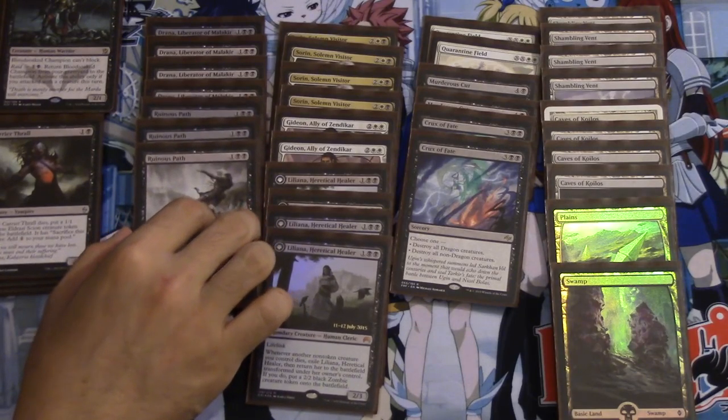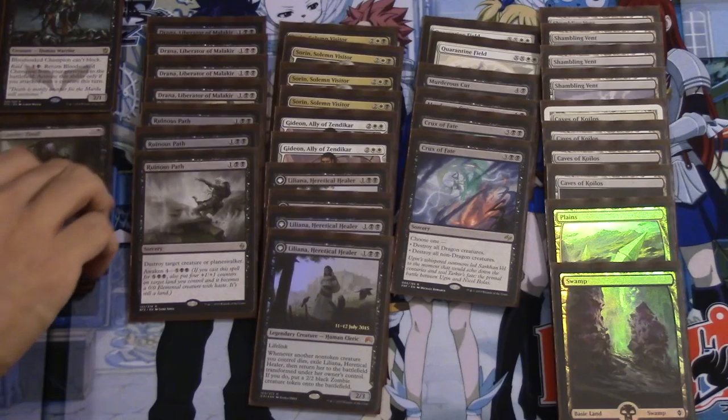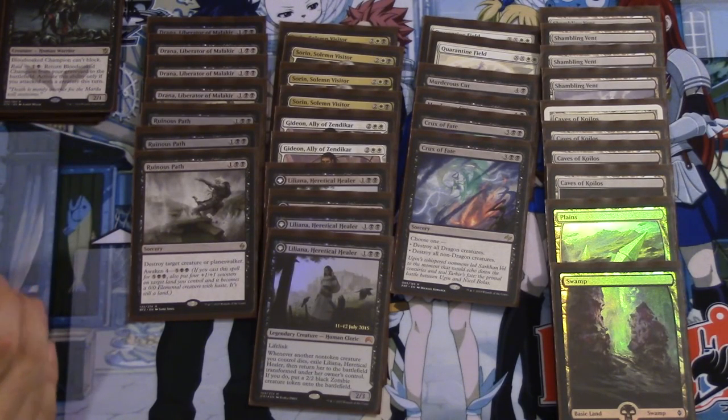And Runa's Path — I don't think we want more than that. It's not Hero's Downfall because it's not instant speed. Its Awaken ability is not all that useful at 7. This type of deck does go long, but you don't really need an Awakened creature. That's not how you're going to win. You're going to win with Planeswalkers, and that's part of the fun of the deck.